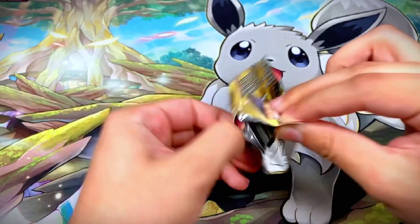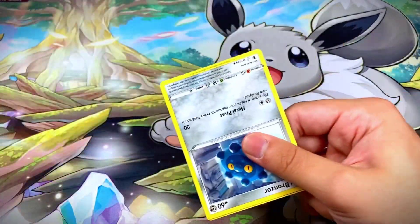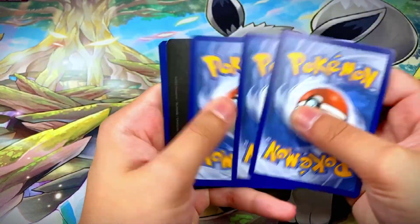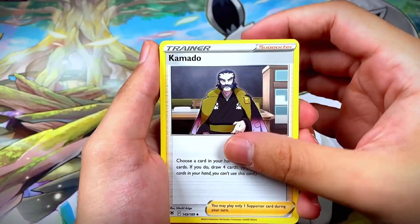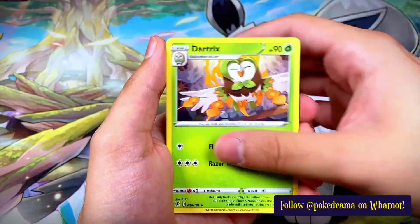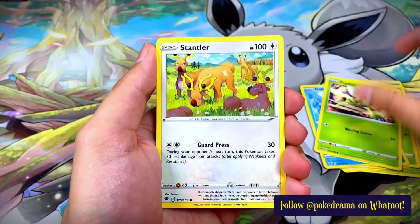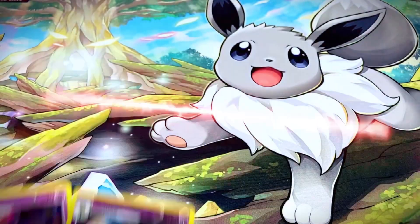Pack five has Typhlosion on the artwork. We started today's opening with some crazy hits — let's see if we continue that. We got a white border code card, but we can still pull a Trainer Gallery. We got Jubilee Village, Dark Patch, Bronzor, Rowlet, Oshawott, Scyther, Stantler, a reverse Beldum, and a Mismagius non-hollow rare.